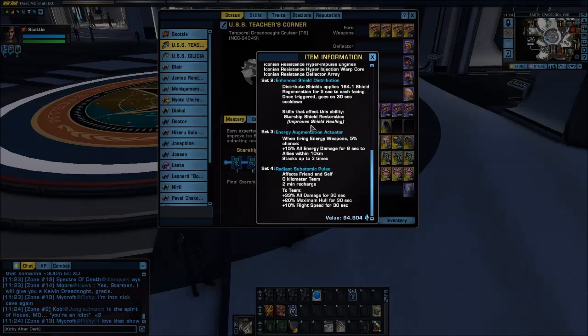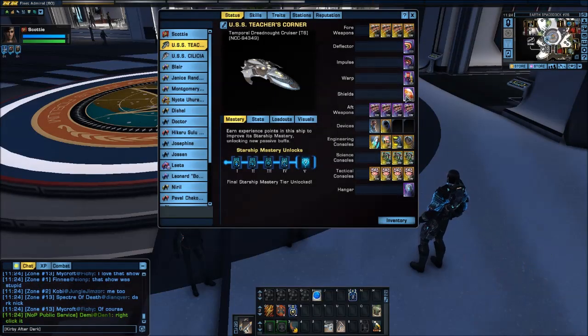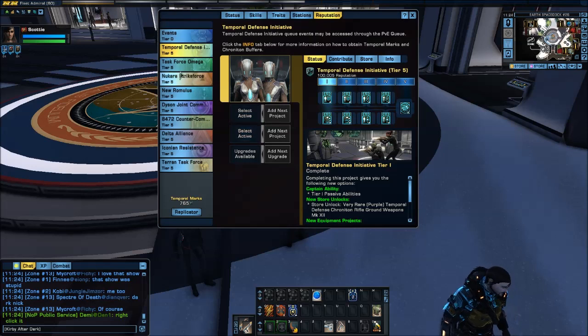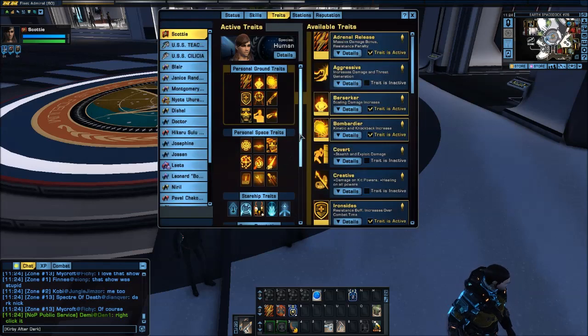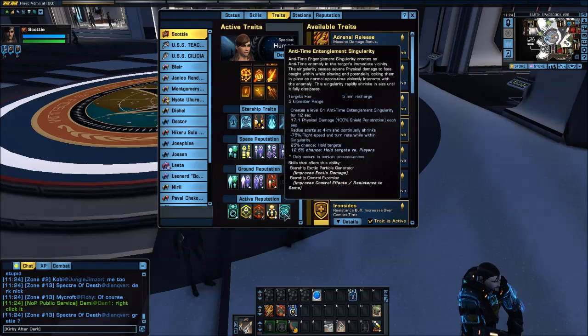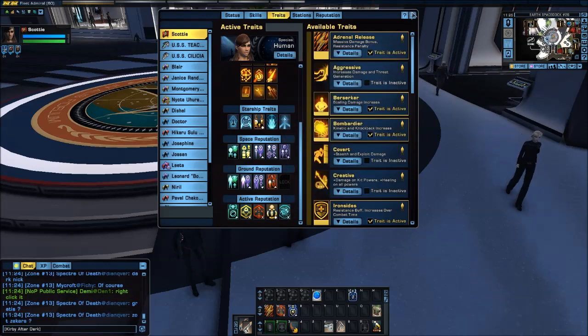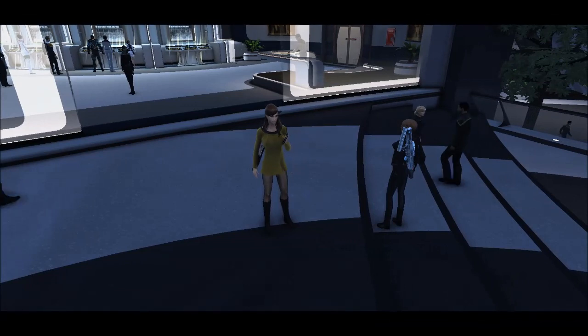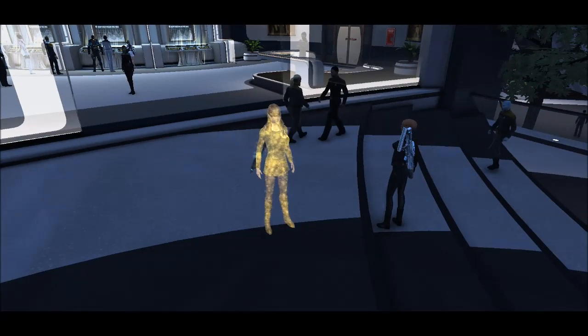So this is quite a nice little bonus that you get from putting this on your ship. The other thing I have done is I have completed my Temporal Defense Reputation — you can see here it says Tier 5. And so that has given me a lovely Tier 5 Active Reputation called Anti-Time Entanglement Singularity. Let's actually go into Space and have a look at this.